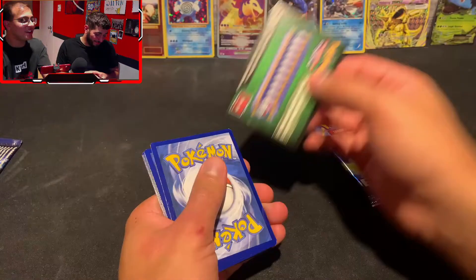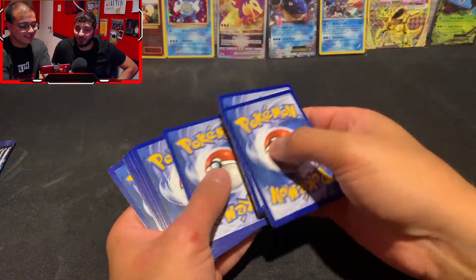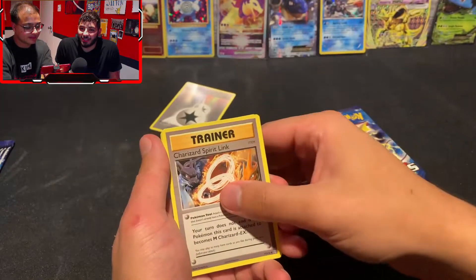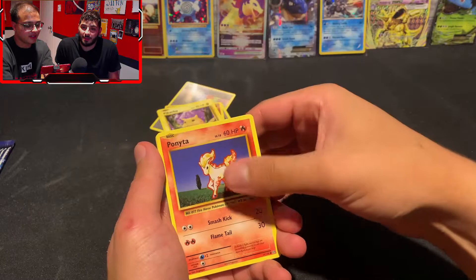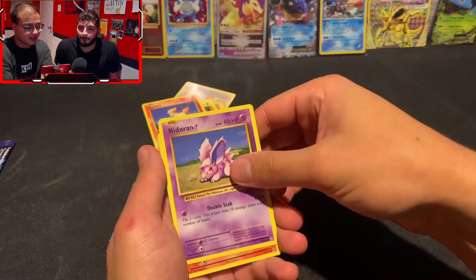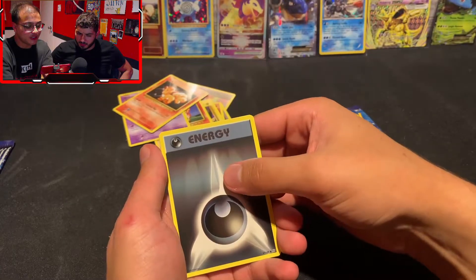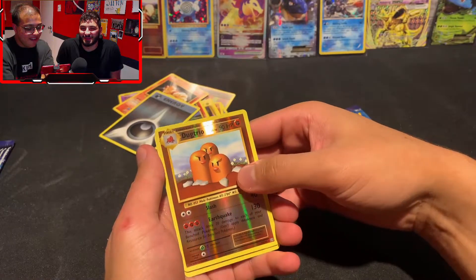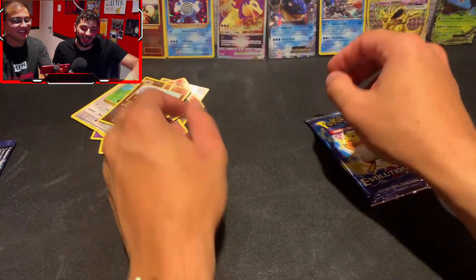Not with a green code card, but we could get the reverse Charizard — reverse holo rares in this set are also really desirable. Going into an Energy, Charizard Spirit Link, Machoke, Pikachu, Venusaur, Nidoran, Vulpix, Energy. The dark color still got me — reverse holo Diglett, Dugtrio, and a Farfetch'd.